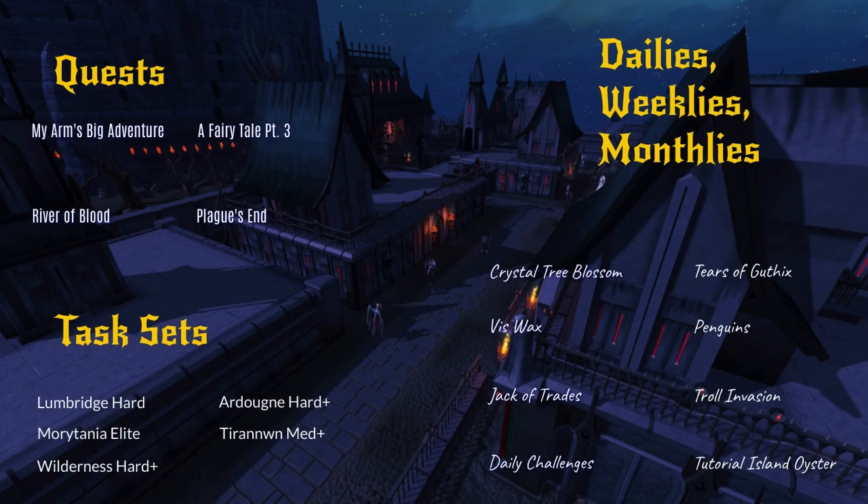Completing task sets gives you plenty of lamps and items with handy teleports. These include the Lumbridge hard tasks, the Morytania elite tasks, the Ardougne hard tasks, the Wilderness hard tasks, and the Taranwen medium tasks. For your dailies, you've got the Crystal Tree Blossom, Vizwax for quick teleports and your daily challenges, and your Jadinko traits.